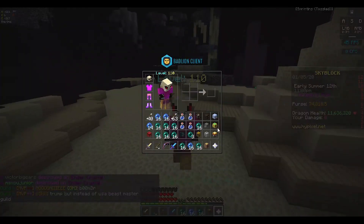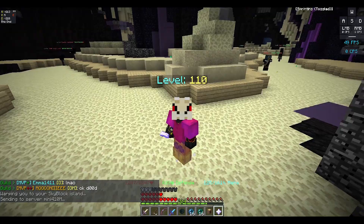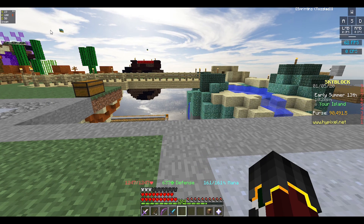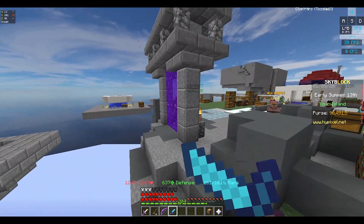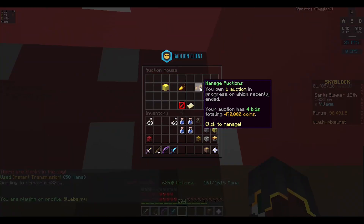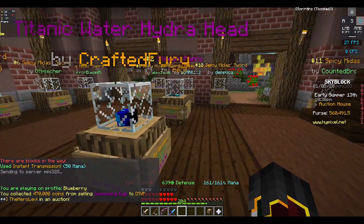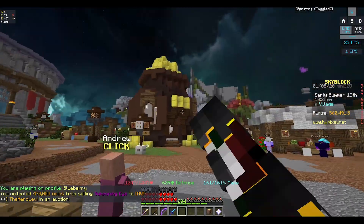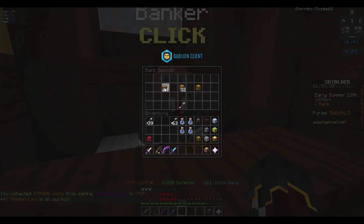I'm not going to fight the old dragon, but let's see how much money we make from the summoning eye. We put it on auction for five minutes — it just ended for 470,000 coins. I'm now at 560,000 plus the 90,000 I got from grinding zealots and selling their ender pearls.